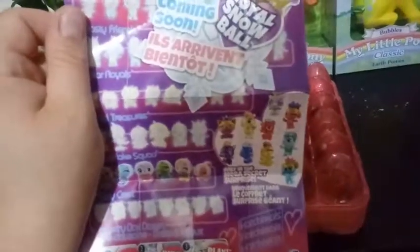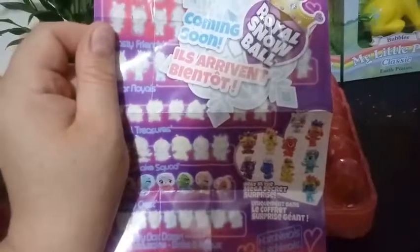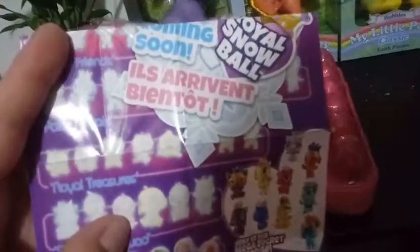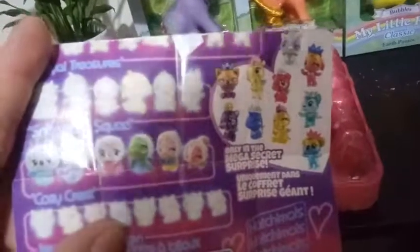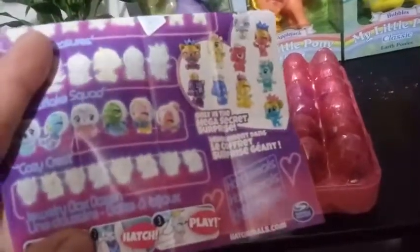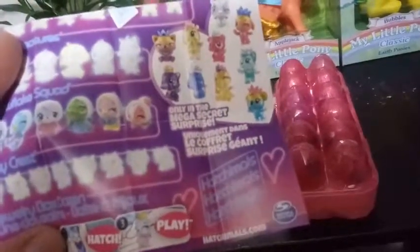On the other side, it's different than the checklist we saw before. This is showing us coming soon: Royal Snowballs. This is Season 6.5 — right now we're seeing Season 6. We're gonna have Frosty Friends, Polar Royals, Royal Treasures, and the Snowflake Squad. Our limited editions are gonna be the Cozy Crest. And then there's gonna be a different Jewelry Box Dozen for 6.5, and only in the Mega Secret Surprise — there's gonna be a Mega Secret Surprise that has these guys. Something to look forward to.